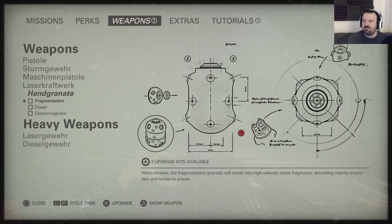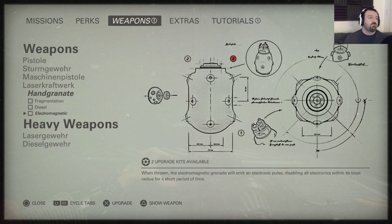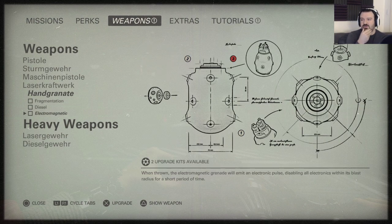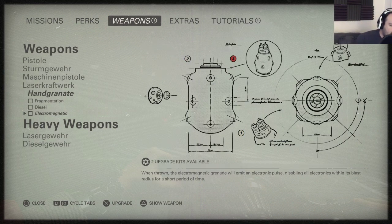Do I want to make them frags? Do I want to make them electromagnetic? Or do I want to make them diesel to do fire damage? Electromagnetic would be good because if there's mechs and stuff, throw one — it'll disable them so I can just unload on them with full ammo. Fire damage could be good too. They're all real good. What do you guys think? Whatever the stream chat suggests I will do. What grenade upgrade should I do — frag grenade, fire grenade, or electromagnetic grenade?